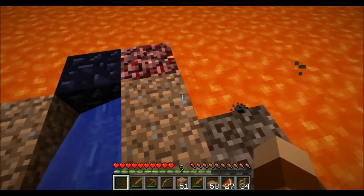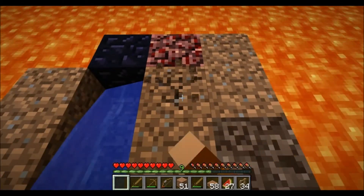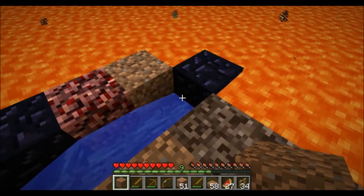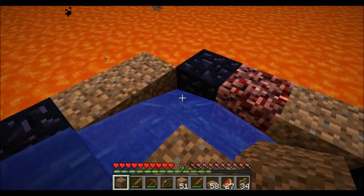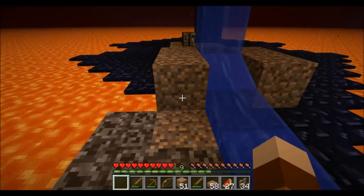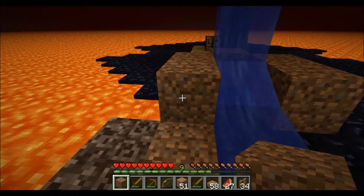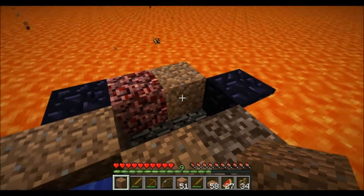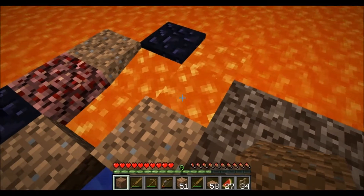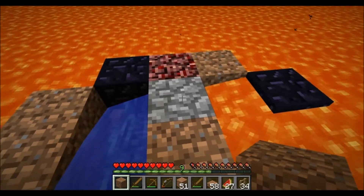Have it flow in from here maybe? More obsidian. I can't move that. Oh, I know — it's because it's a source block. I need to have obsidian flowing, so let's do that. Or lava flowing. How about this? Okay, that kind of works.